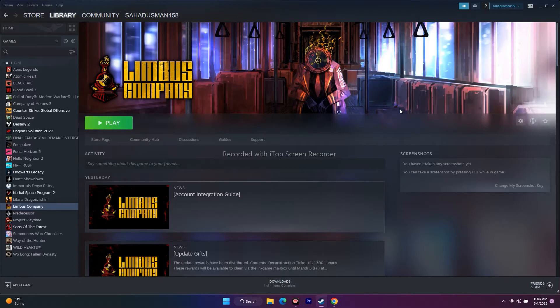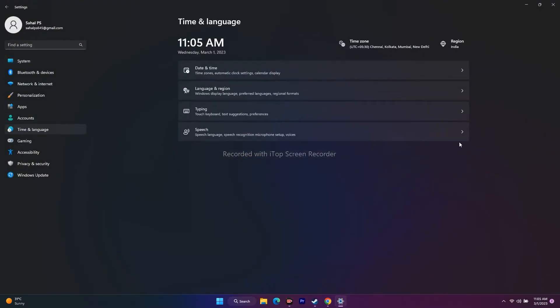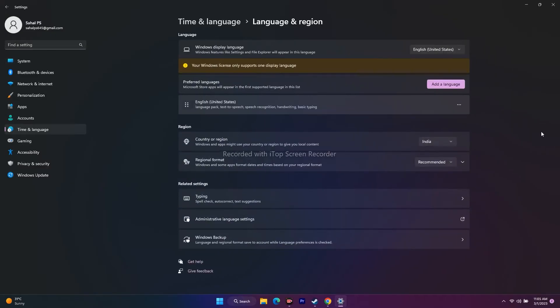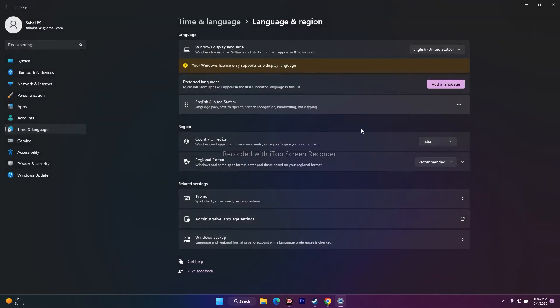Next one is about changing the language to English. I don't know how it is related, but it worked. Go to Settings, go to Time and Language, select Language. Over here, set your geographical region — for example, I'm from India so I select India and English. If you're from any other country, select your appropriate country and native language. Options for Arabic, Chinese, Japanese, Spanish, and all kinds of languages are available. Try this by changing the language and geographical area, then go back and try to play the game.